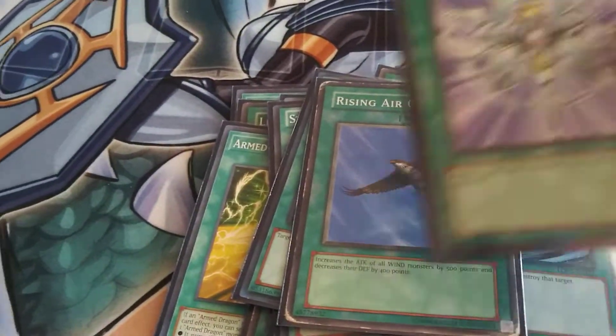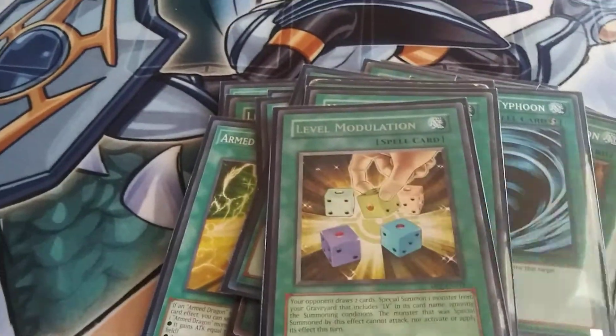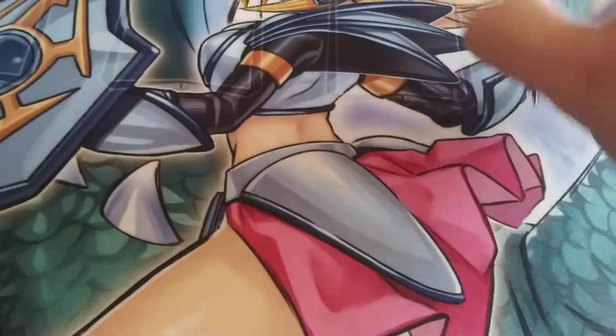A Monster Incarnation, a Level Modulation, and a White Veil. I'm using the template of the Society of Light to kind of build this deck.